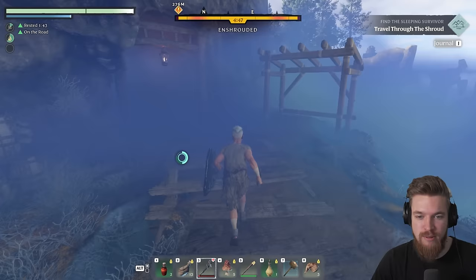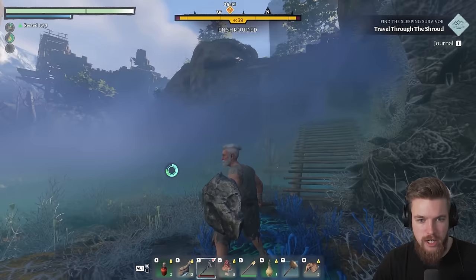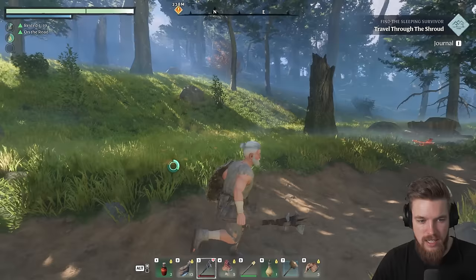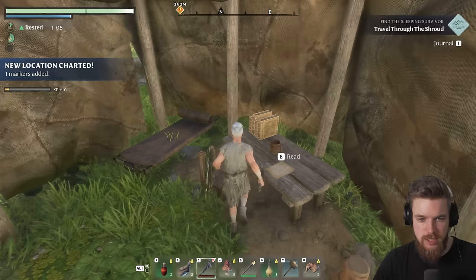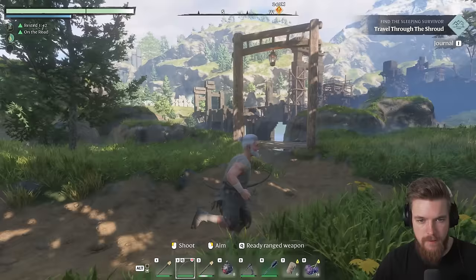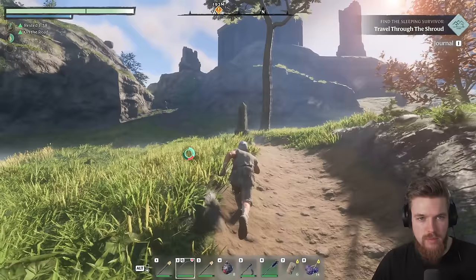We're going to follow this path through these little archways through this mine, then come out on the other side of the bridge. If we climb up the stairs, we can actually get out of the Shroud. My weapon's almost broken — this is why it's usually a good idea before you go on these adventures to craft a few extra weapons, otherwise you might be mid-combat and get destroyed. You can sleep on these random beds as you go as well. Now we've crossed the bridge, we're going all the way up this path towards our objective through the mountain pass.